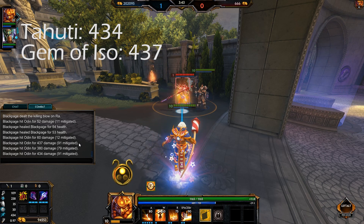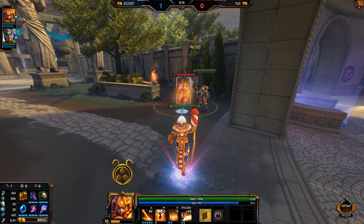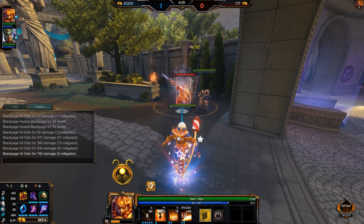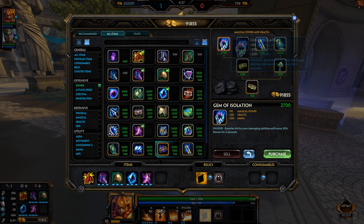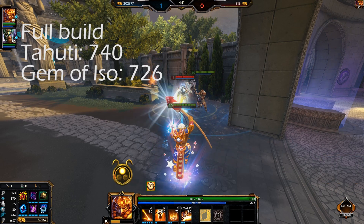I tried out the whole thing with two builds that have basically a full build. This scenario kept that one last slot for either Rod of Tahuti or Gem of Isolation. Turns out even then the damage difference is only ever so slightly in favor of Rod of Tahuti, which comes in with 740 damage, whereas with Gem of Isolation and the slow you deal 726 damage.